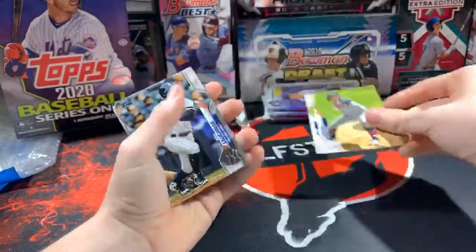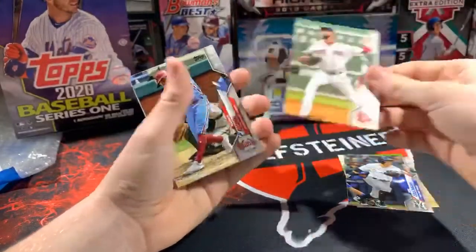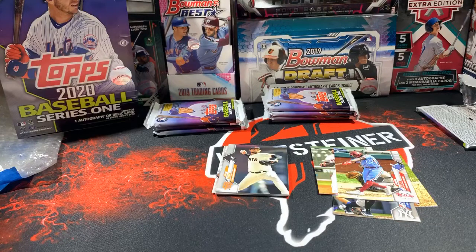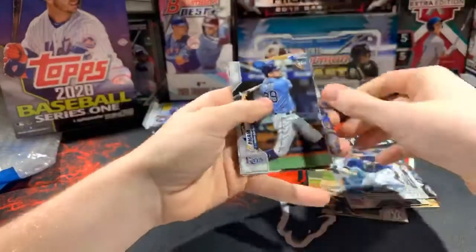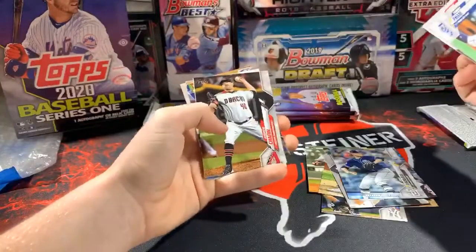There's a Luke Jackson — hopefully he has a better year. The Braves see potential in him but I haven't been too impressed. David Price, which he's going to the Dodgers now. Roman Quinn, and a Vladimir Guerrero Jr. rookie cup — boom, very nice! That's for Jason with the Blue Jays. Vladimir Guerrero Jr. rookie cup — nice. Kato Martin, Chris Paddock future stars, Tommy Pham, Anthony Rendon league leaders. What do you guys think — he went to the Angels, yeah.